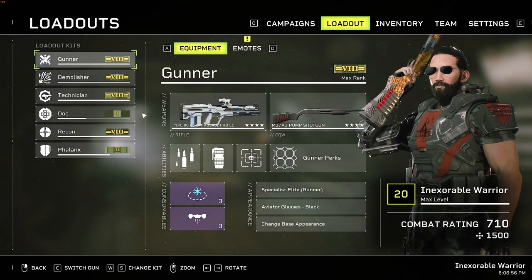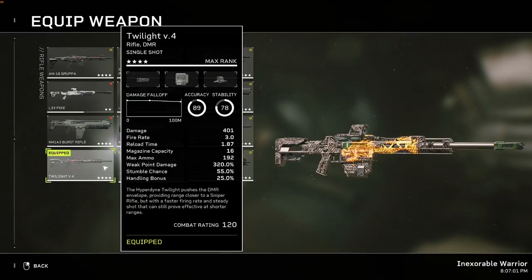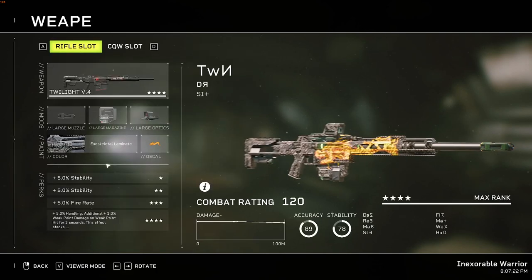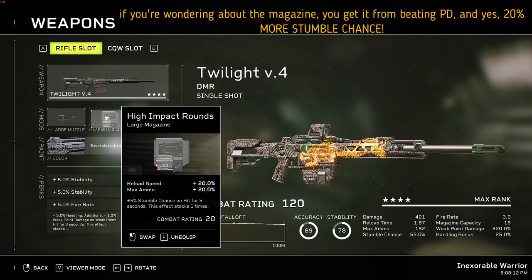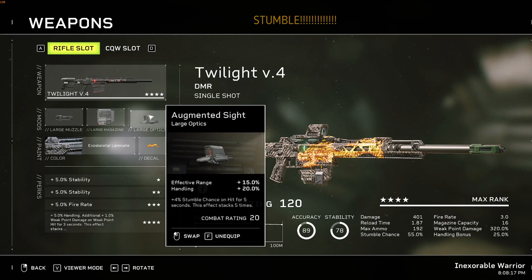Now let's talk about sniper rifles. First up is the Twilight — overall the best sniper rifle. It has great fire rate, range, weak point damage, and amazing stumble chance. It's especially good on missions with Xenomorphs only, as they are in really high numbers and fast enough that you need more fire rate. Attachments: Tanker Muzzle Brake, High Impact Rounds for the large magazine — giving you a lot of CC — and Augmented Sight as the large optic.